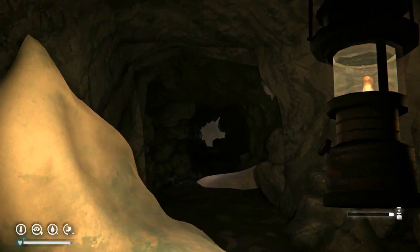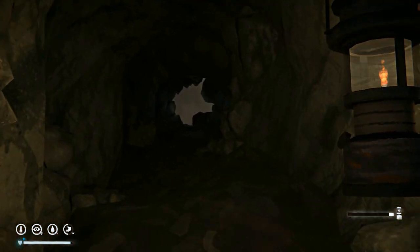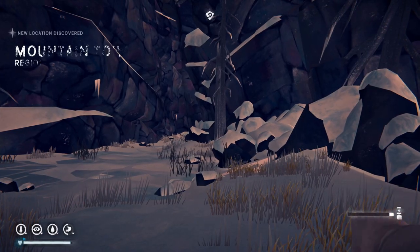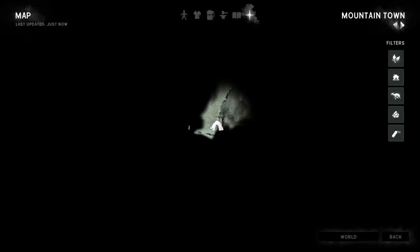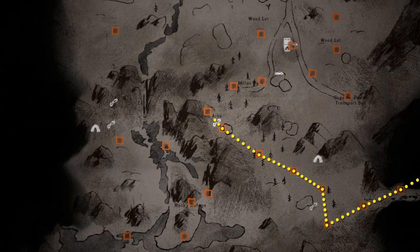We're in the cave system here between Mountain Town and Mystery Lake. This video will cover all the surveyed locations in Mountain Town. First one is cave — there are two caves — and we're off to the picnic area, surveyed location number two.